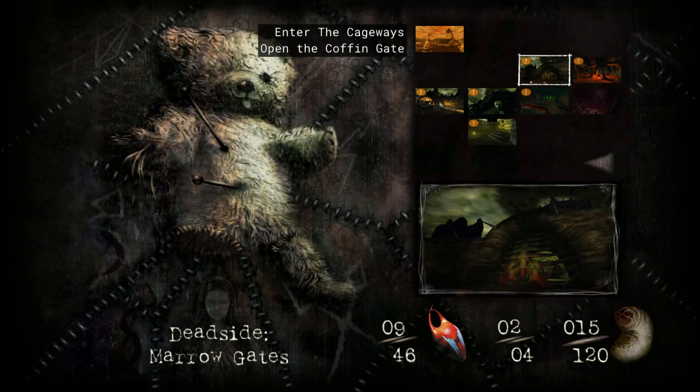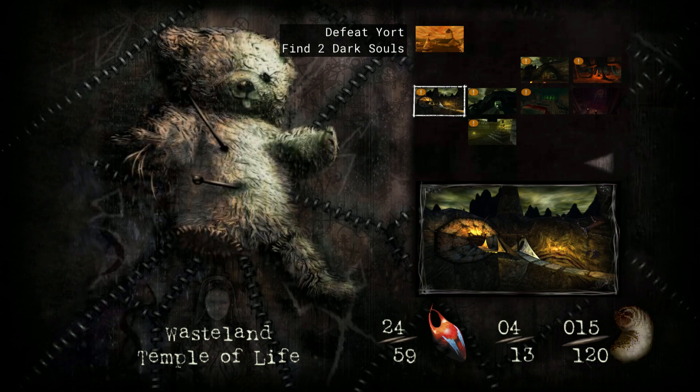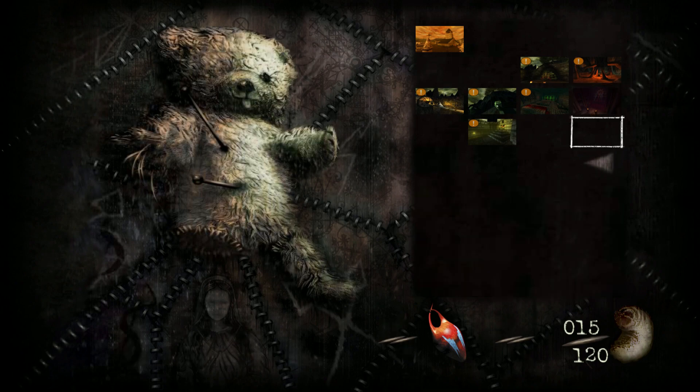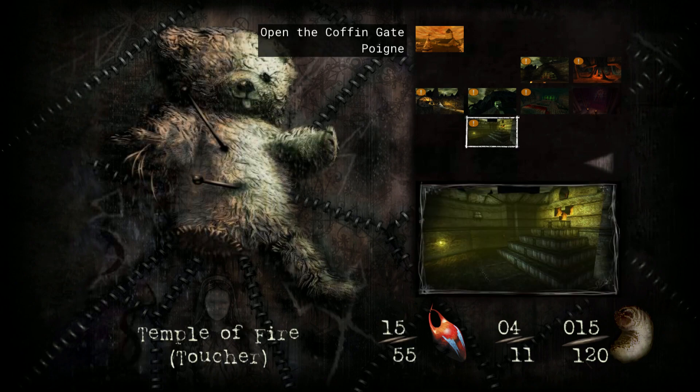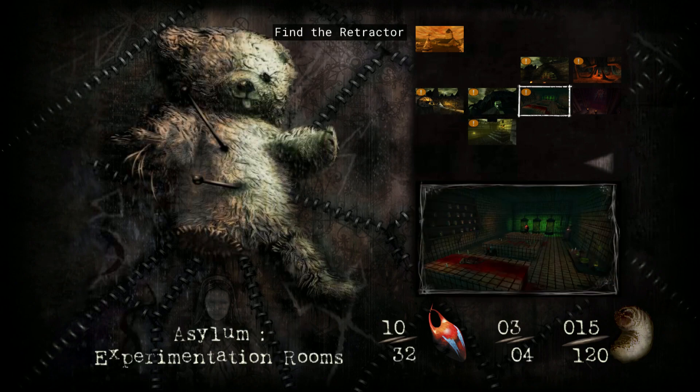It used to be a menu system — a warp gate for the teddy bear to take you between worlds — but in update 1.5 it has now become a map and inventory system as well. As you can see here, if you scroll around the warp location points, you'll see that some have an exclamation mark in orange, and you also get a brief description about where you have to go and what you have to do each time you enter a warp gate. So for once in the game's history, you no longer have to be scratching your head wondering what to do next or in what order, because the game system will now tell you exactly what to do.